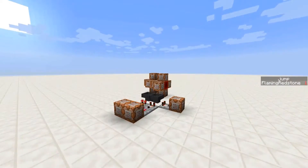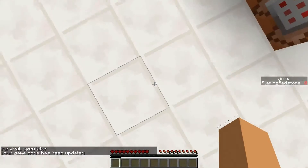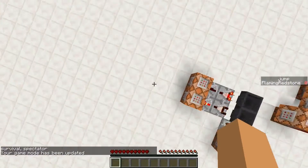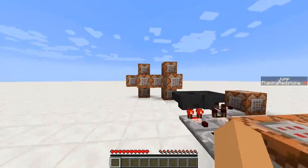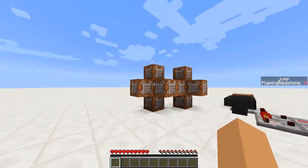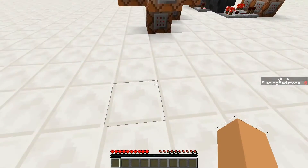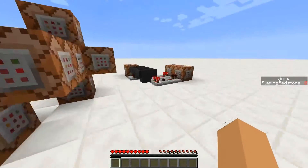What happens is whenever I jump — once I get 5 blocks above the ground, so once 5 blocks beneath me is air — it will summon an armor stand and execute from that armor stand. It will then set a barrier block, so you can't see it, but you can jump on it.